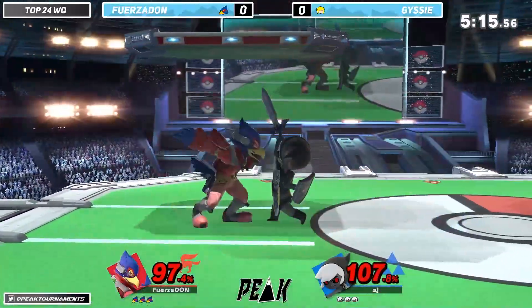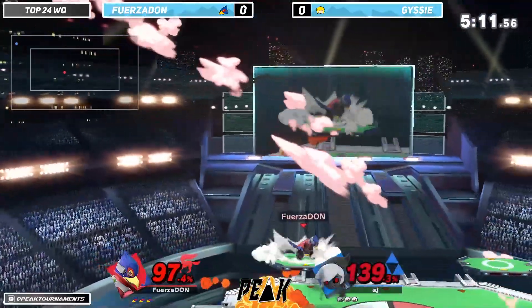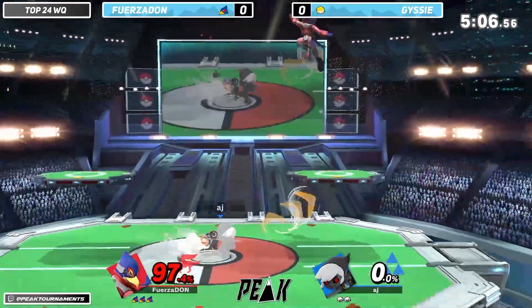And even though Falco does have a reflector in his shine, it's probably one of the worst — probably the second worst reflector in the game. But we do have Forcedon getting the first kill of the game.